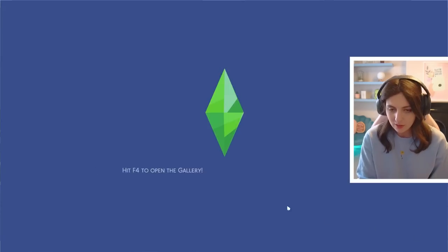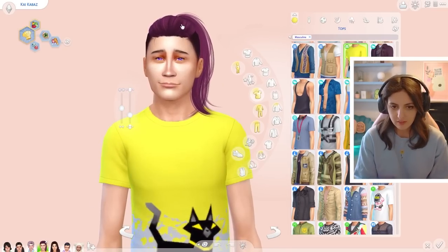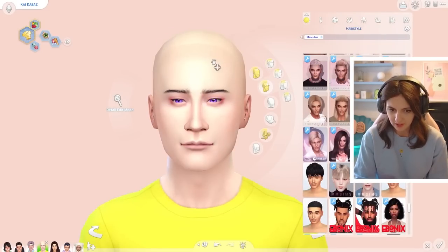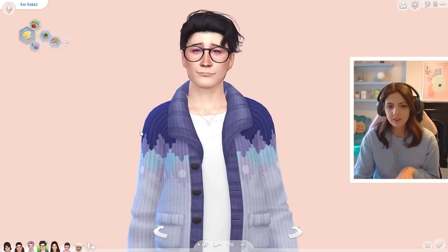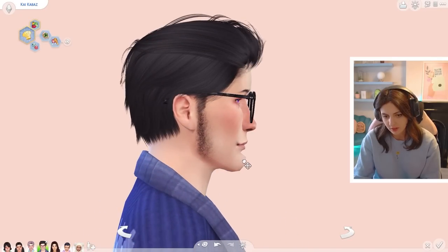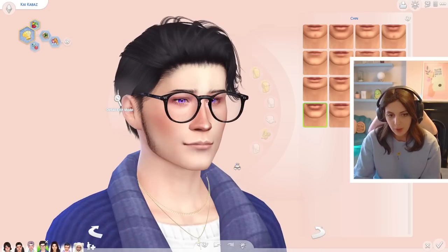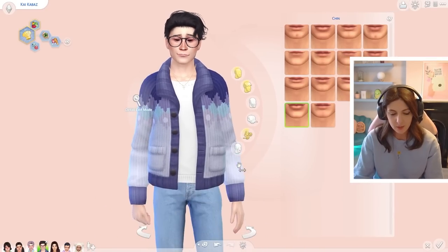Let's nip back into our family and then go into CAS. This is Akira's twin brother - the other child of Isamu, the Bob Ross-looking guy. Let's pop some CC on him. This is Kai with his CC makeover - let me know what you think in the comments. Oh my lord, I did not see that chin. I'm assuming he inherited that from Isamu but I gave him some side fluff as well. That is Kai Kabaz.